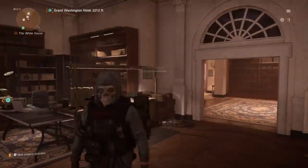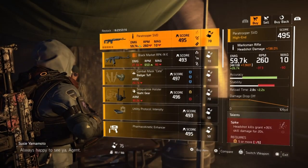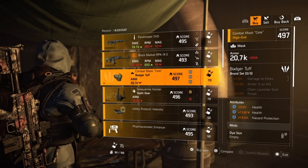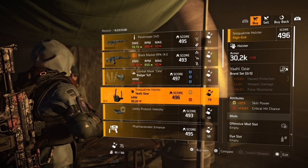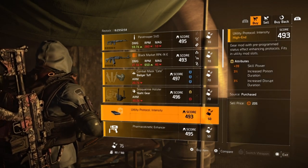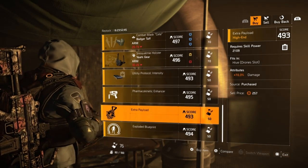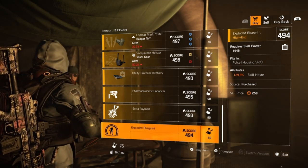We just arrived here in DZ East. Let's check out the vendor. Starting out first we have a Paratrooper STD with Spike Accurate Recharged. A Black Market RPK with Ignited Distance Stop Drop and Roll. Badger Muff Mask with 3% Health, 13,874 Health and then 19% Hazard Protection. A Yaw Gear Holster with 215 Skill Power and then 10% Crit Chance. A Utility Mod with 39 Skill Power, 3% Increased Poison Duration and then 3% Increased Disrupt Duration. Moving on we have a Chem Launcher Mod with 72.2% Heal. A Hive Mod with 70.3% Damage. And then finally a Pulse Mod with 129.8% Skill Haste.